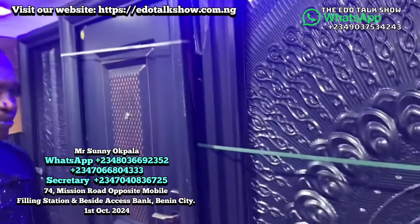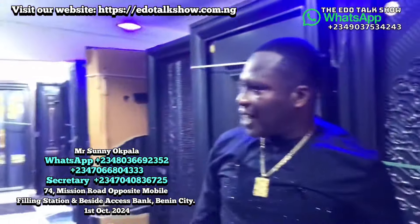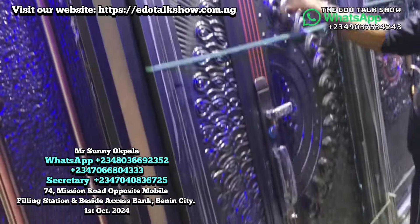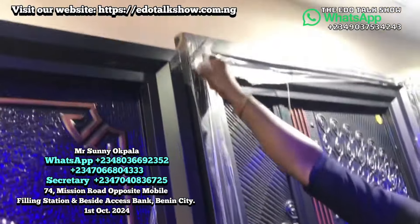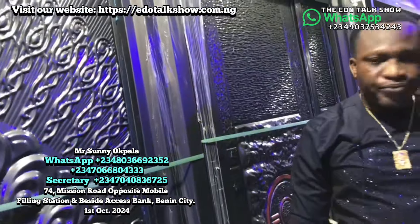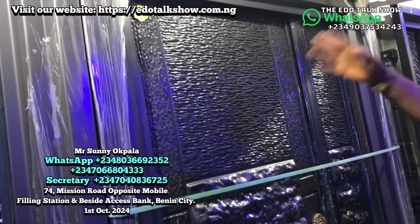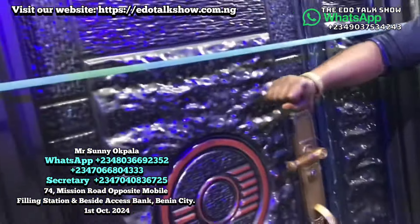Let me concentrate on the four-feet doors because of time. This one — see the four-feet here and the three-feet there. The same golden key, the same five-star door at 900,000. If you see this door you won't believe it costs that much. This one also — the sensing is the same as what I've been explaining — 900,000, it's a five-star Italian door.